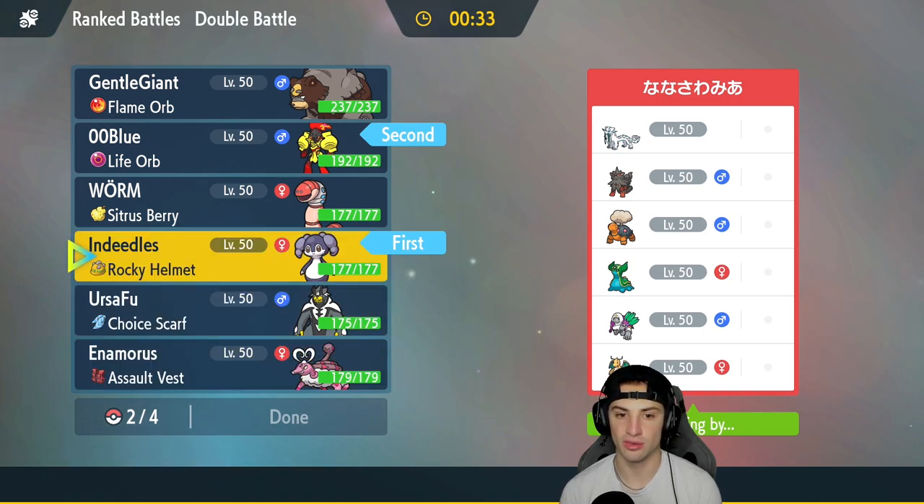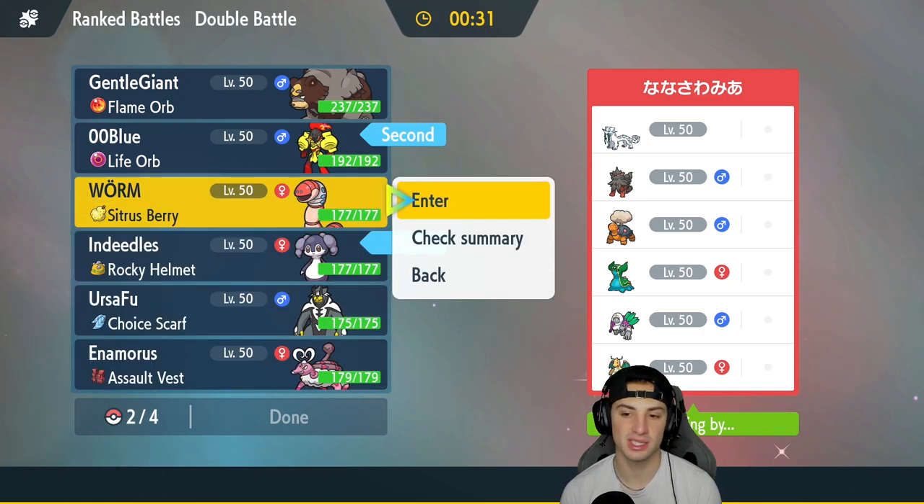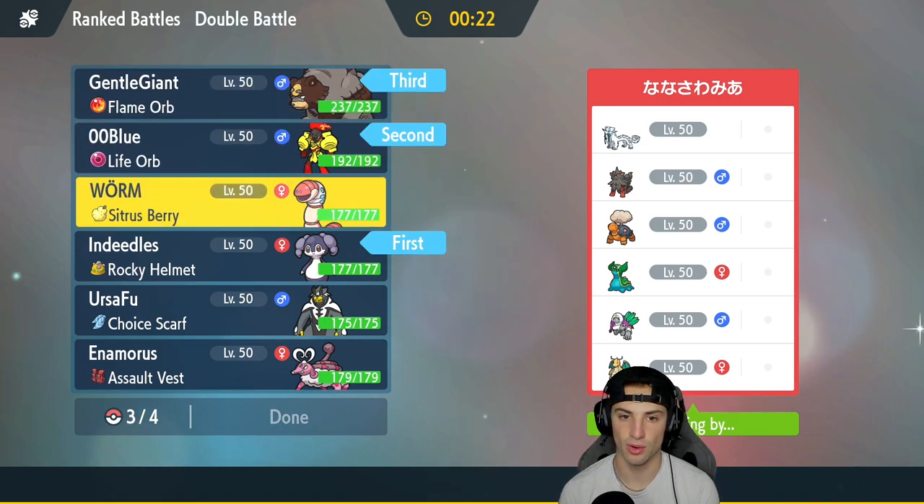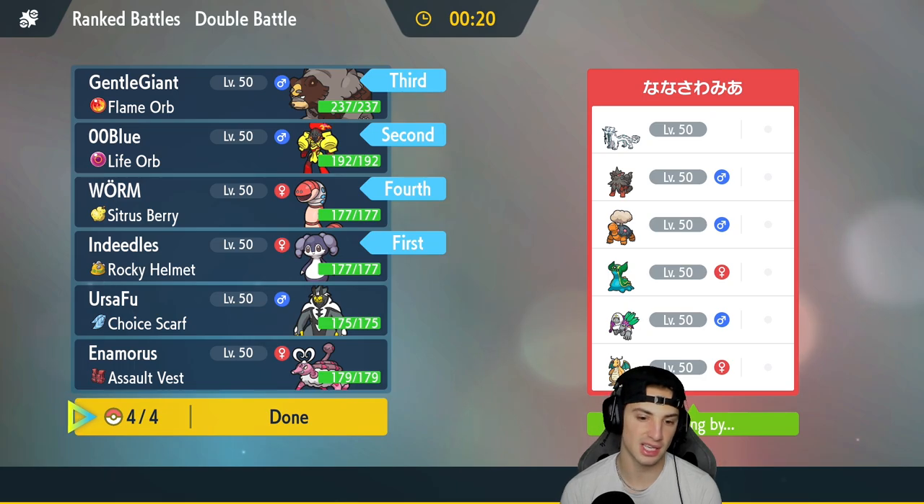In the back end I think I'll go Ursaluna alongside Enamorous. I like Enamorous here, but Earthworm is not bad — I know it's a Steel type. I really like it especially paired with Ursaluna, and I definitely want to bring Ursaluna. Let's lock it in and look to grab ourselves a win here in match number one.